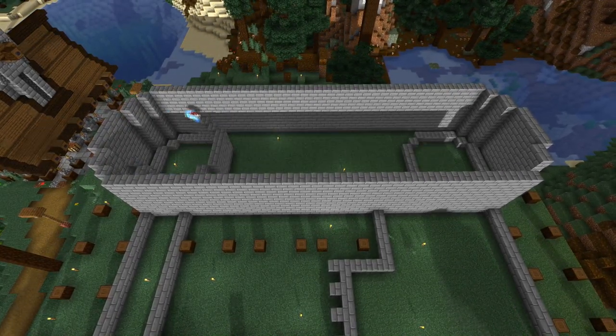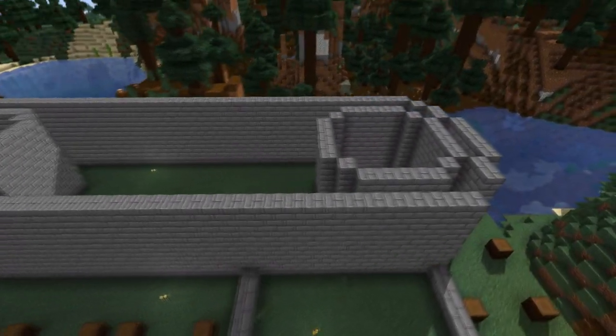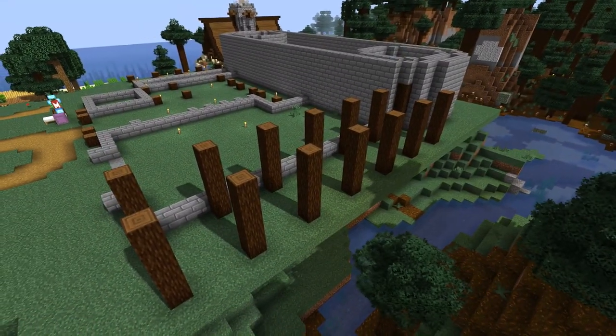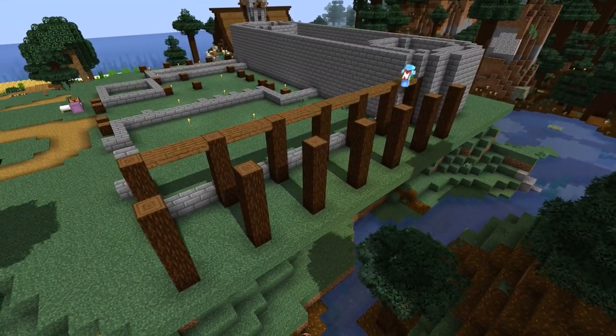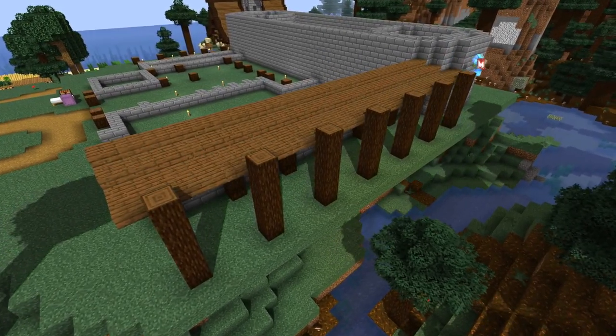The first step is to build the foundation of the back room and both towers up to seven blocks. For now I'm just using solid stone bricks, but in the future we'll add some extra details to break it up a bit. On the side, we're going to have a wooden overhang, which might have some extra villagers or maybe even some shop friends.